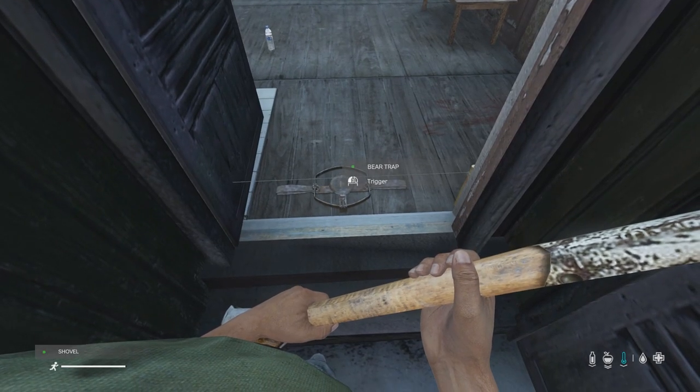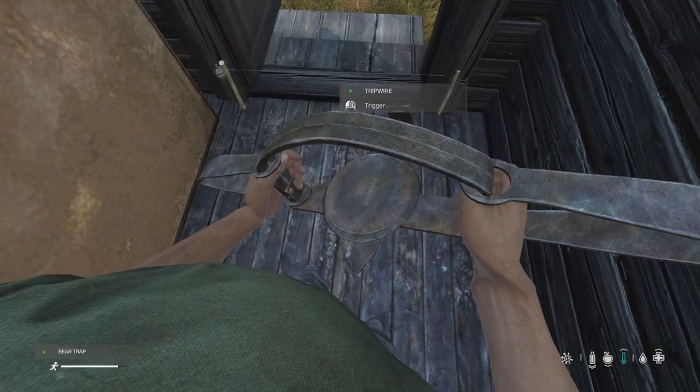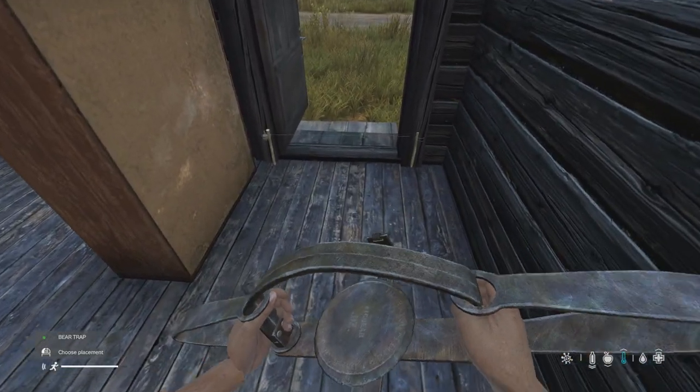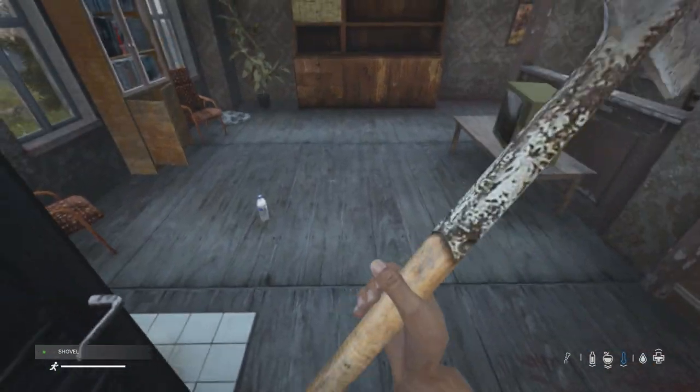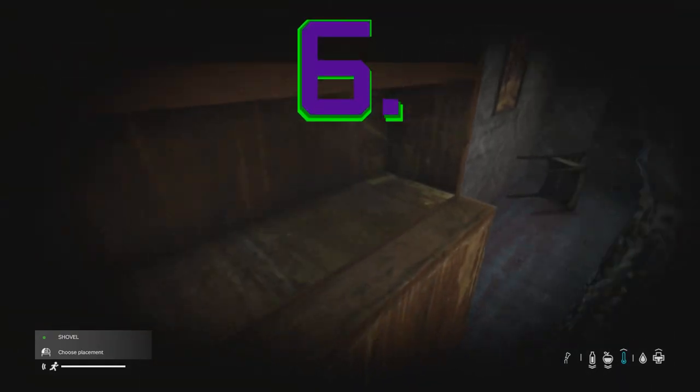As a tip: the bear trap can currently be used to trigger the tripwire trap, so don't accidentally blow yourself up when setting this trap up. Additionally, if you place the bear trap too close, the grenade will drop underneath the bear trap that was just triggered, and the bear trap will actually shield your victim from certain death.